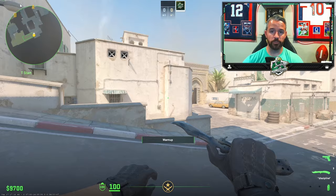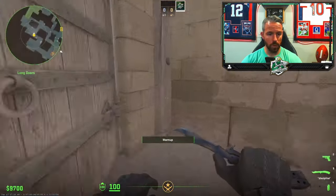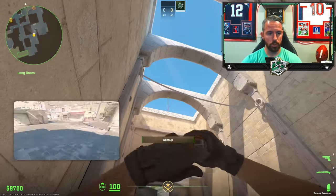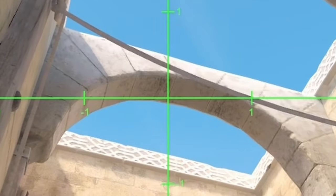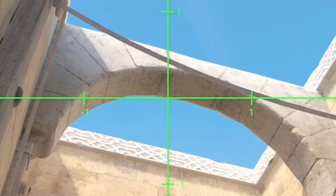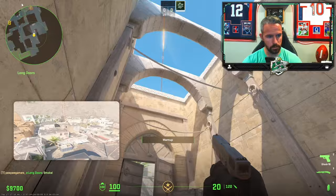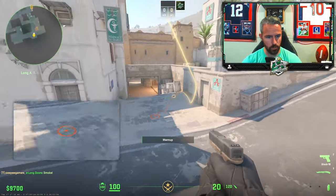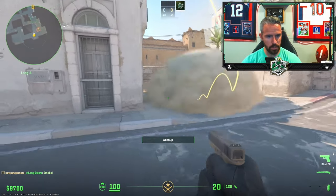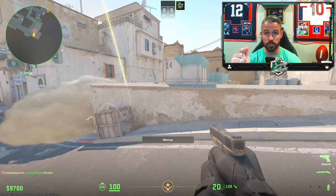Number four is going to be for going out long. Get yourself over here and bury into the corner. I like to aim right here where you see the bricks line. Follow that line and come down about a quarter of an inch with a jump throw. That smoke flies across, bounces off this wall, and lands right here in the middle. That helps you cross over without being seen from mid or CT.